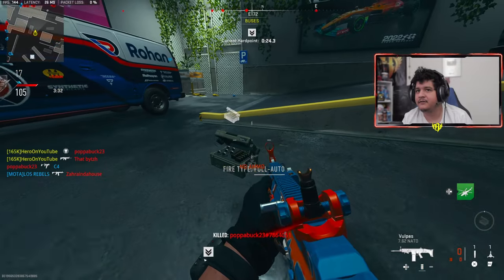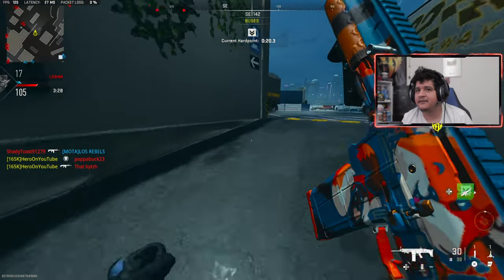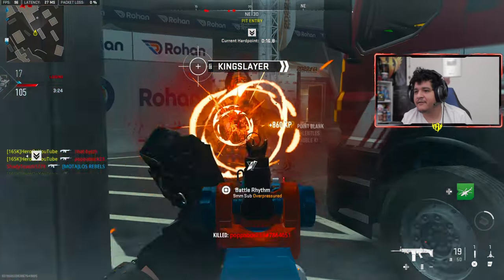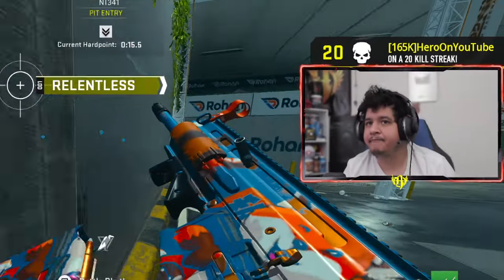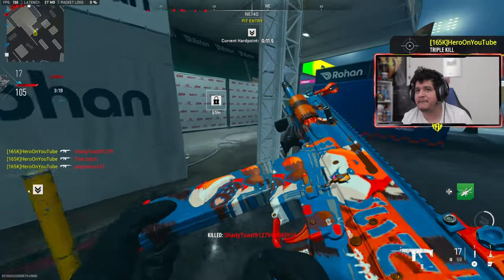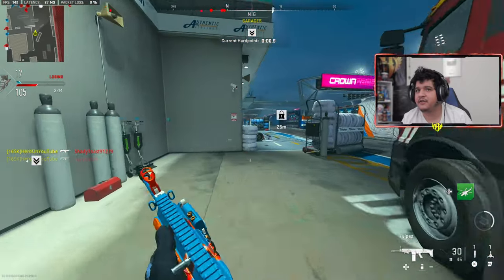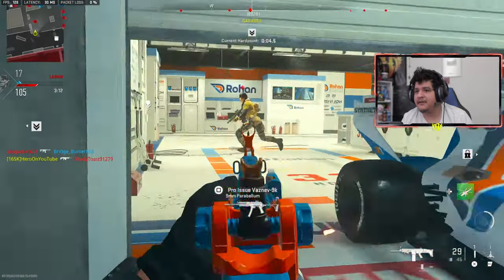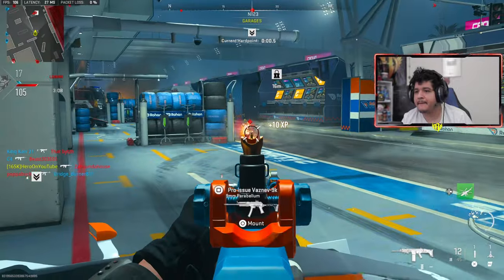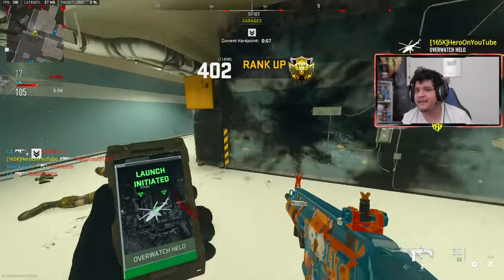Y'all really thought you were gonna get me, huh? Good try buddy. It's the TAC-V — it's even better than the TAC-56. Shouldn't be messing with me. With my class, it still has a bit of recoil, but it's manageable enough to get some really nice kills at range. As long as you find yourself good recoil control, you can handle the tracer effect. It's a pretty nice freaking gun.